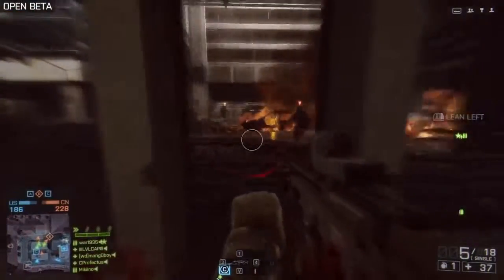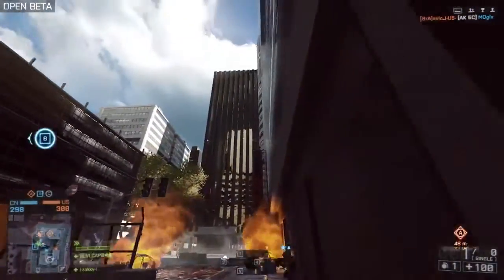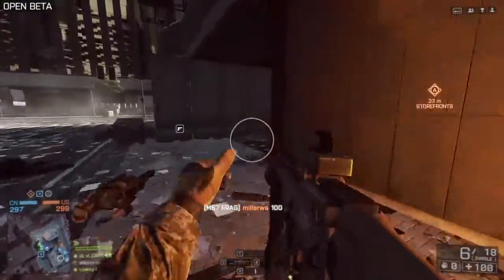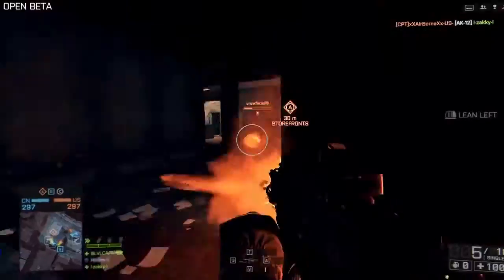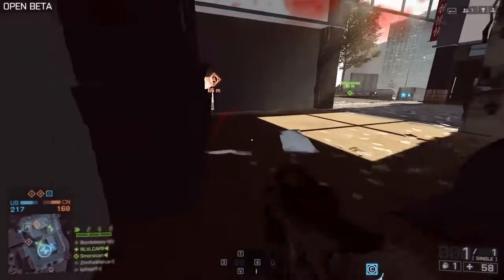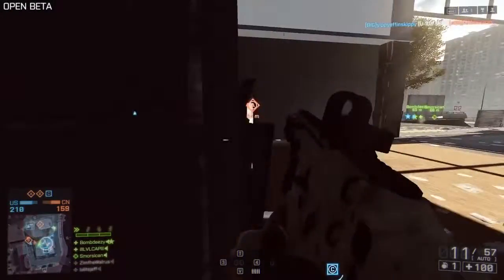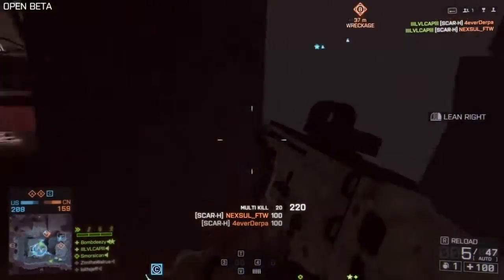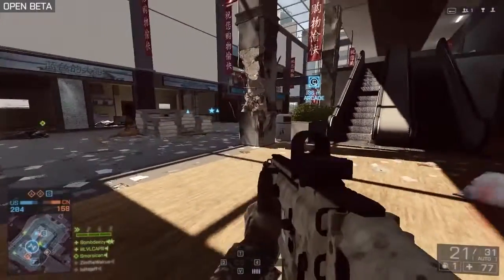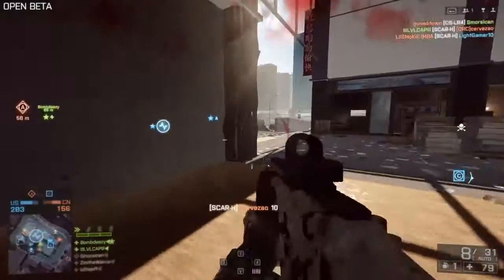We also have the M26 MASS shotgun, which is just as if not more effective than it was in Battlefield 3. Like the rest of the classes in the Battlefield 4 beta, we haven't really been able to see what they can do at their full potential. This holds true for the assault class because not only are we only getting access to two assault rifles, but we're not getting access to attachments like the M320 flashbangs or M320 smoke grenades. We're going to get a lot of different M320 options, which will really allow the assault class to vary up its play style, and I think it's going to be an incredibly effective and lethal option for all forms of anti-infantry combat.